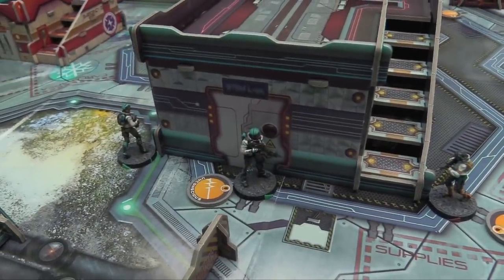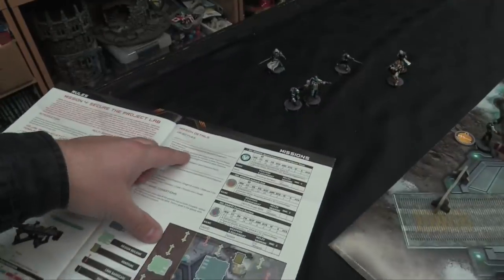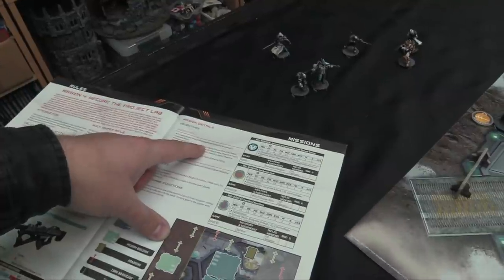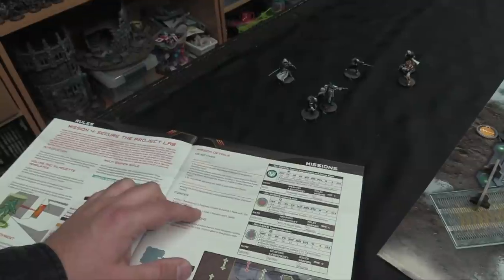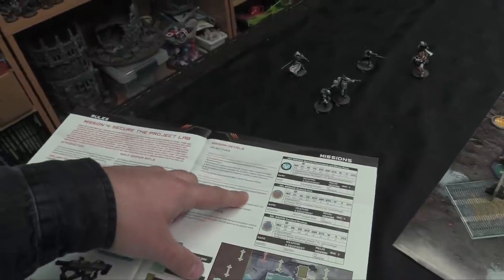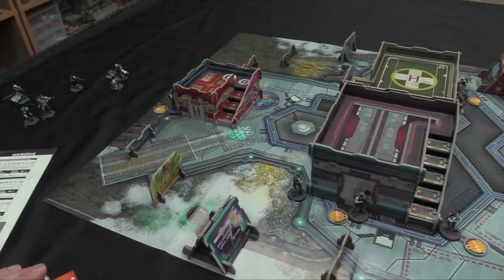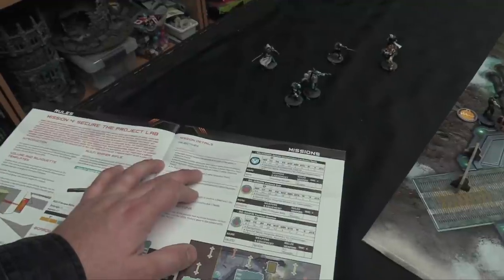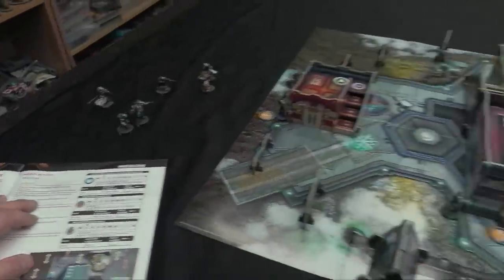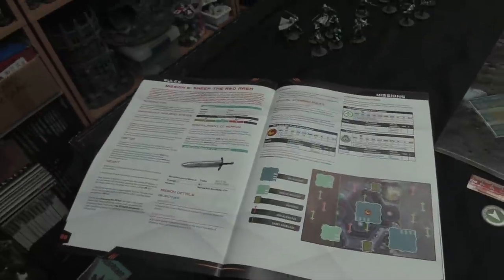Score: PanO eliminated seven Yu Chang troopers plus the Hunden and Jujak for bonus points — totaling eleven. Yu Chang eliminated six PanO troopers plus the Knight of Justice and Knocking for a total of eight. Final score: eight to eleven — PanO wins mission 4.